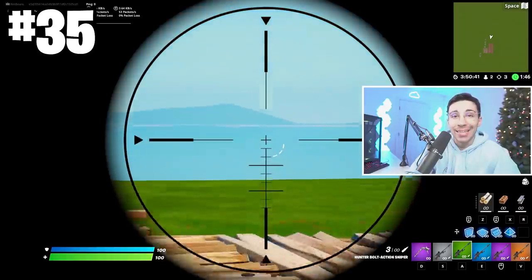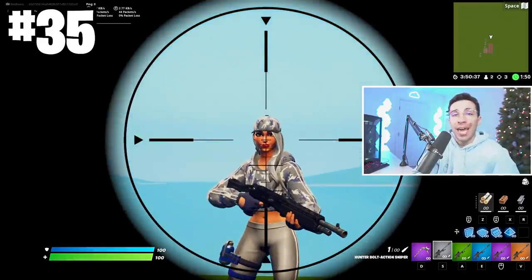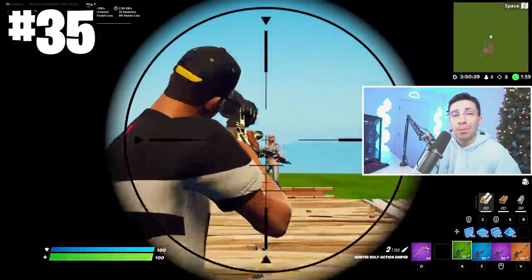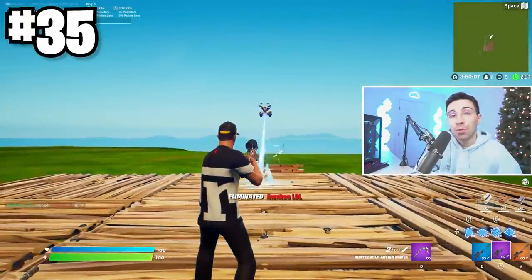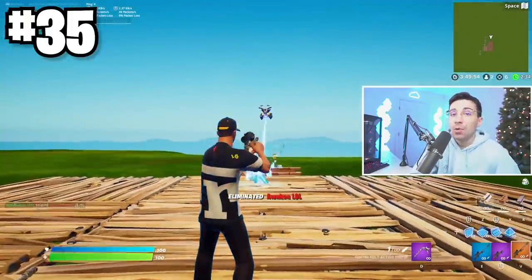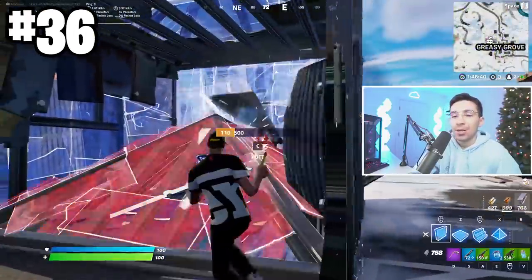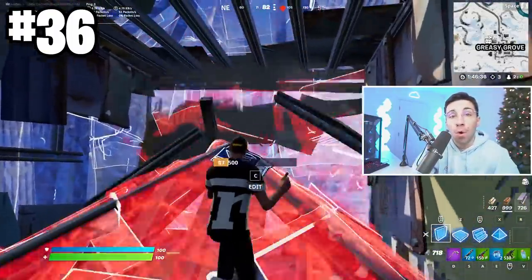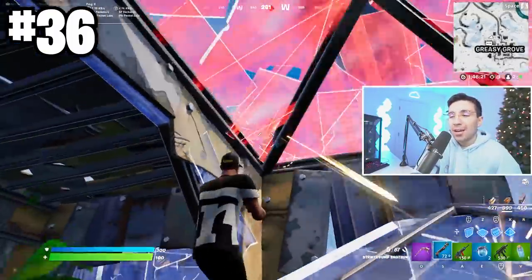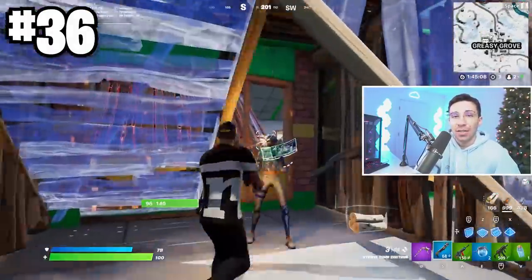Not a single gun in the game can one-shot you anymore. The max damage a gray sniper can do to the head is 162, green being 172, blue is 180, purple is 190, and gold is 198. Very commonly if you're at 150 HP, you will die to a headshot with any sniper. In Chapter 3, hard mats more than ever are going to be the most useful in this spray meta — building out of wood, especially in team modes, is going to be a death sentence if you're caught lacking.